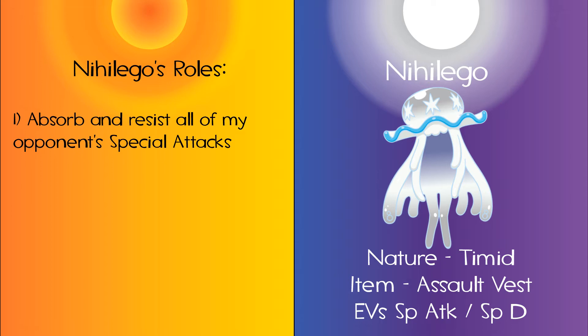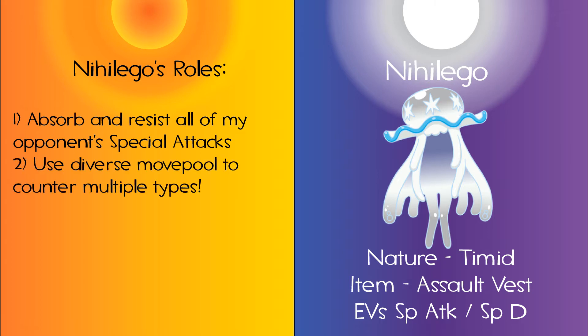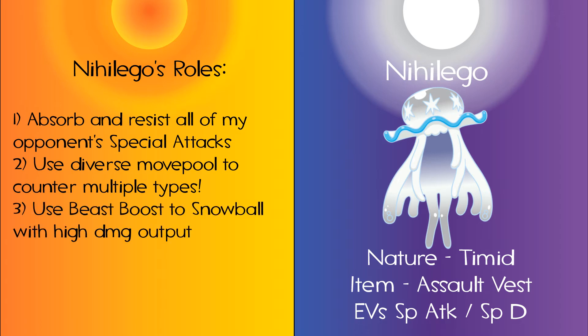With its powerful special defense stat combined with the Assault Vest, this Ultra Beast's role is to withstand even the mightiest of special attacks, not including a Psychic from a Tapu Lele under the effects of Psychic Terrain with a Choice Specs equipped. Nihilego offers great offensive pressure in the form of its powerful special attack and a huge diverse movepool with Grass Knot, Power Gem, Sludge Bomb, and Thunderbolt.